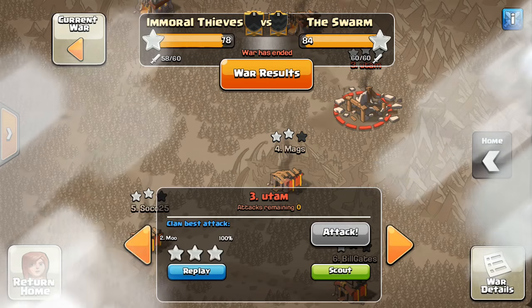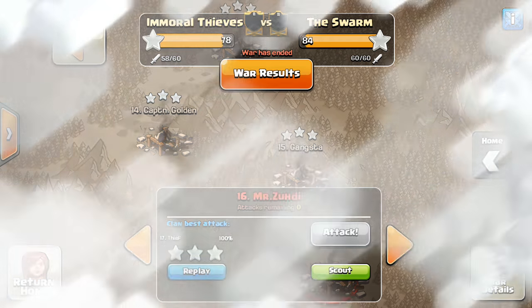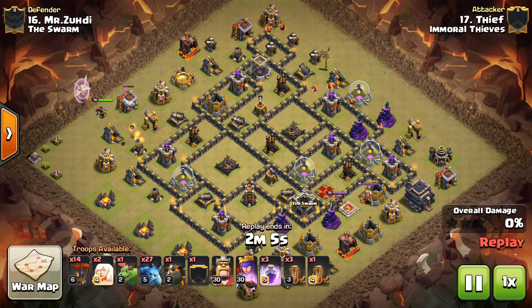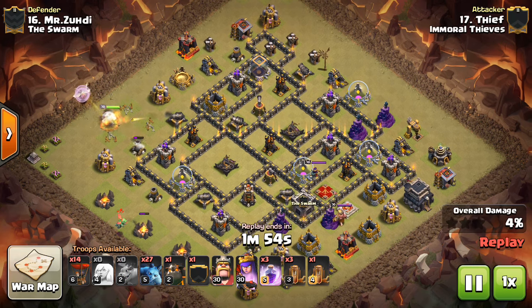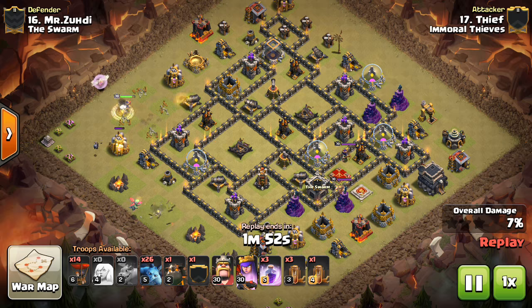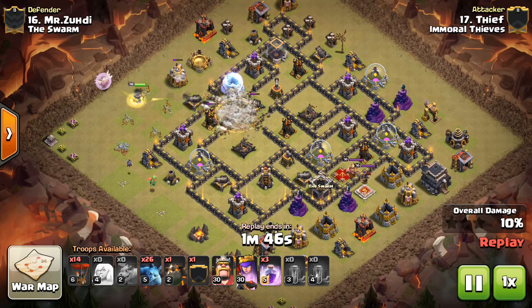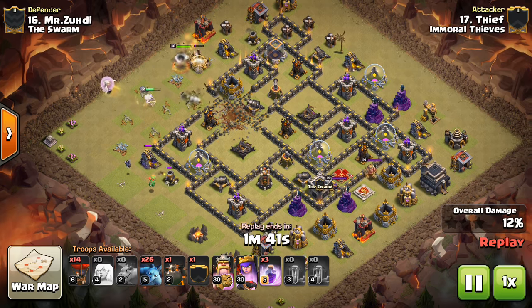Let's move on to that next Town Hall 9 attack, down to base 16. This is Thief. This one was a bit of a surprise because I haven't seen a Mass Minion attack in probably equally, if not a longer, period of time. Maybe I don't watch enough content and I'm missing out, but this is the first time I've seen it in a while. I'm not sure how big of a role the Minions played because his Queen Walk is the star of the show — she's going to be the thing that gets all those air defenses taken out.